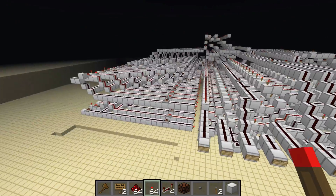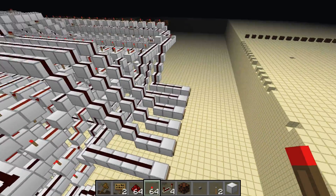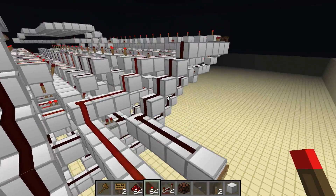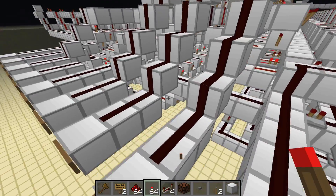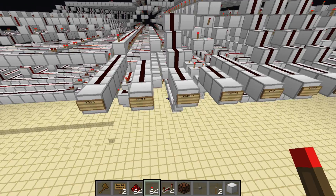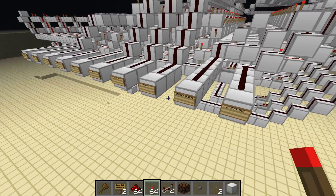I put two numbers into the ALU already — they are 22 and 10. We can add them by using the ENABLE ADDER function, and we get 32 in binary. There are different functions you can do: you can do 0, A, and B, you can invert A or B, you can invert the carry in, do those three logic functions I talked about, and you can invert the output as well.